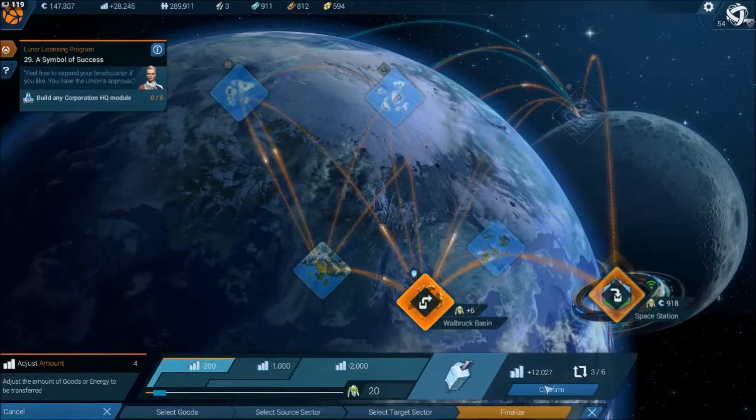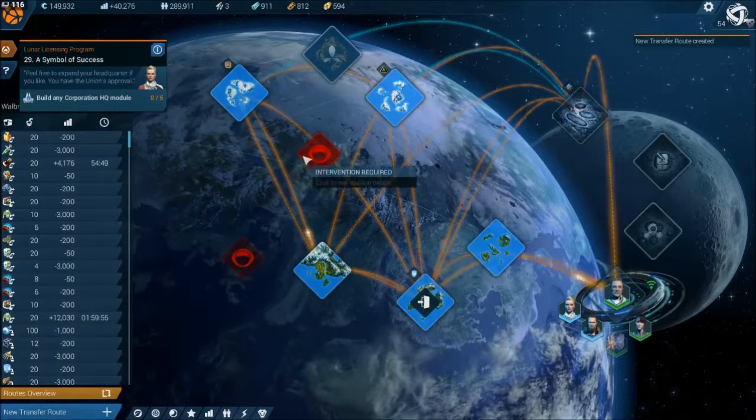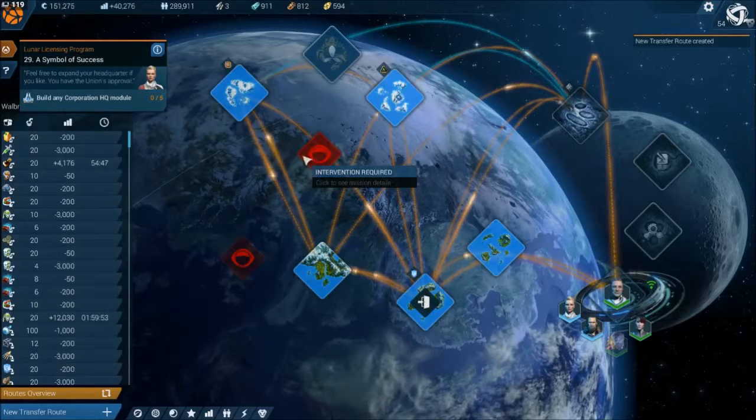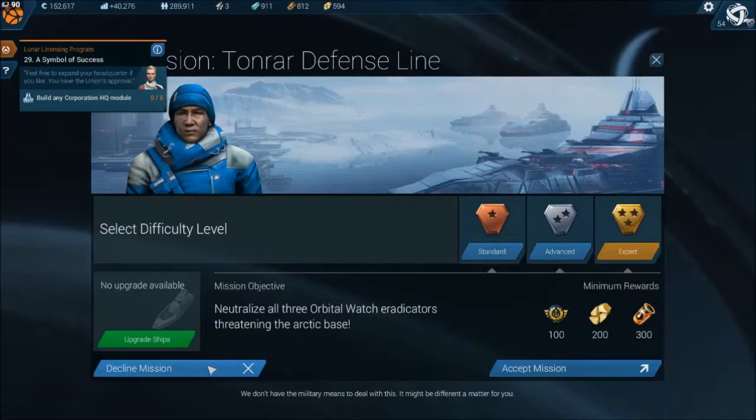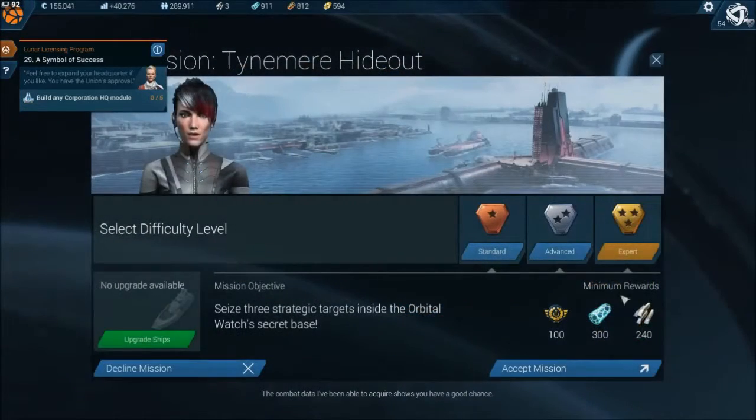I only want to sell 20 but that's 12,000. Definitely mid-profit on that. Now let's go grab ourselves some iridium. The military means to deal with this - that gives us magnetite and combat data.